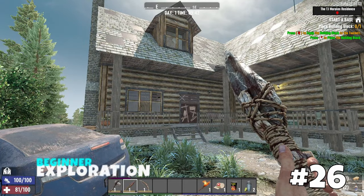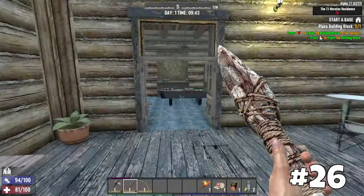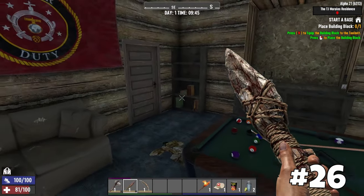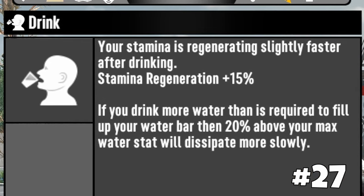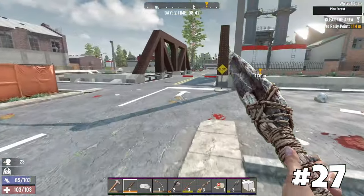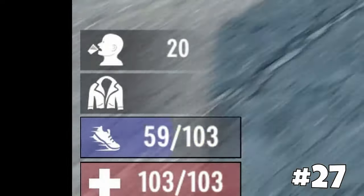Starting from Alpha 21, you can see the difficulty level of points of interest in the user interface. This information can help you determine whether you're ready to visit a particular POI or even build a base inside it. When you're regaining thirst, your stamina regeneration increases by 15%. You can take advantage of this by drinking past 100%, as the buff will last until you drop back down to 100%, giving you a longer-lasting effect.